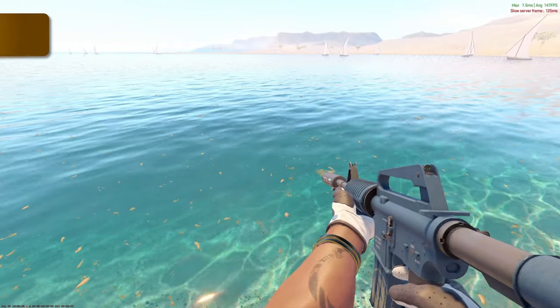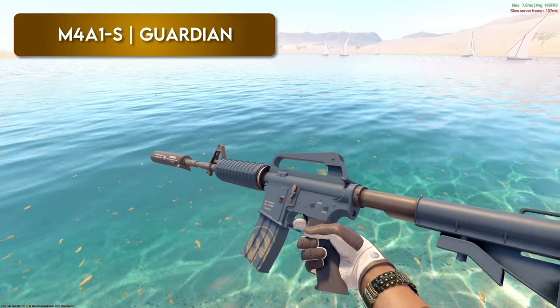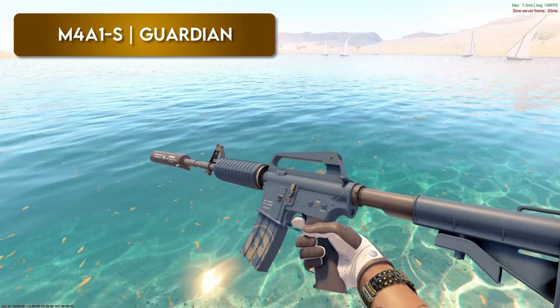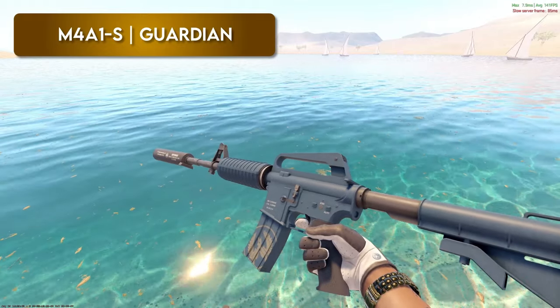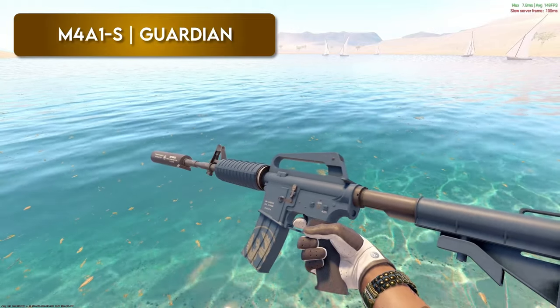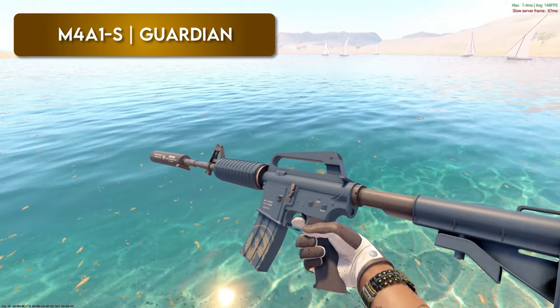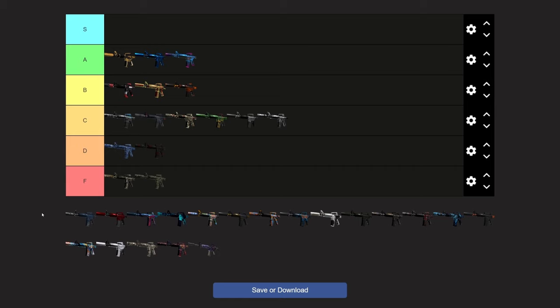Guardian — this is another skin I've just never been able to get into. I've never been a fan of it. It was like one of the first all-blue skins with the CT logo, but it just isn't nice to look at. I think they have this on the USP-S also. It doesn't really stand out in CS2 — not a whole lot of color, looks pretty dull. Because of that, probably top of D.